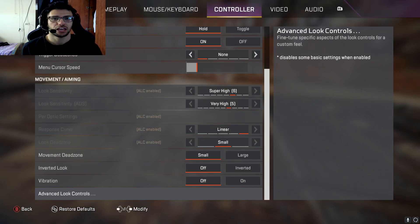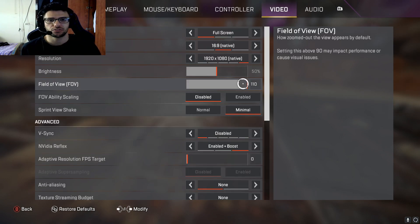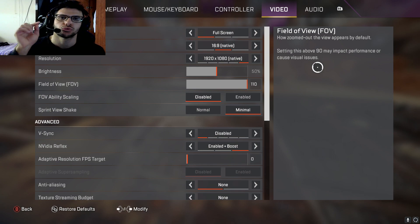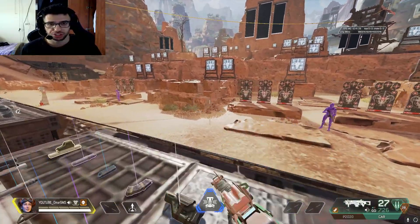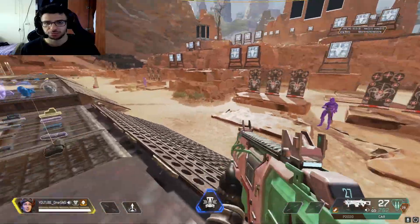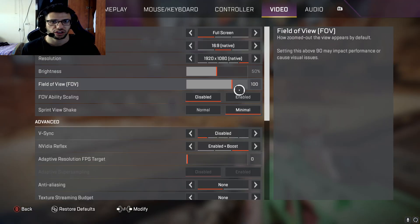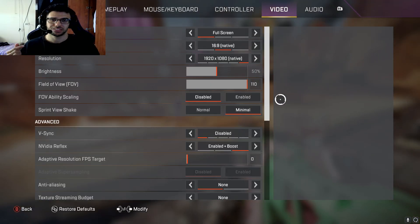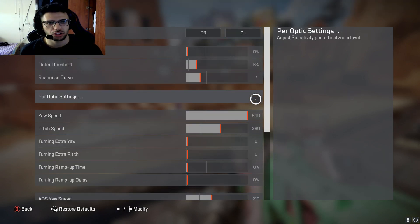For PC players, the first tip is straightforward: instead of just 110 FOV, you should play on 120 FOV. When you play on 120 FOV, the CAR SMG will be much easier to handle. I'll show you why — at 100 FOV you can notice everything, the screen feels faster, the aim feels faster, the sensitivity feels faster, which makes hip-firing the CAR SMG harder. That's why on console you play 110 and on PC you play 120 FOV.